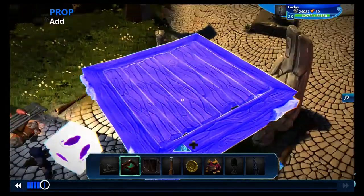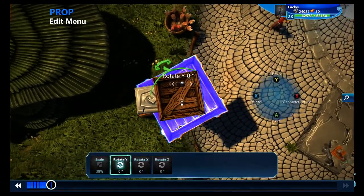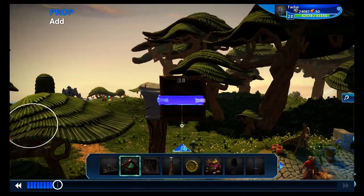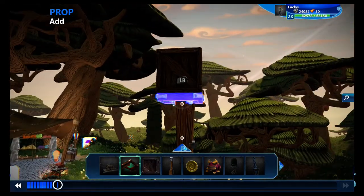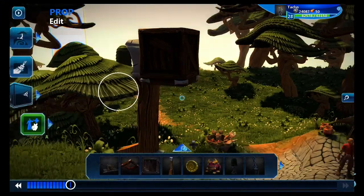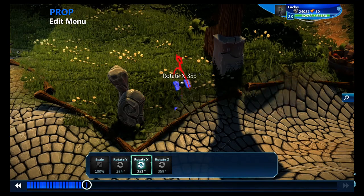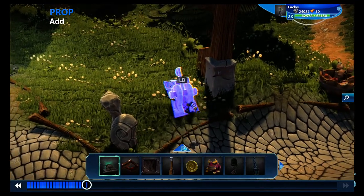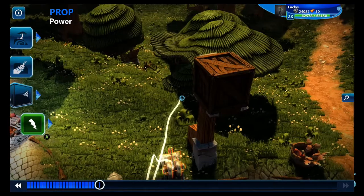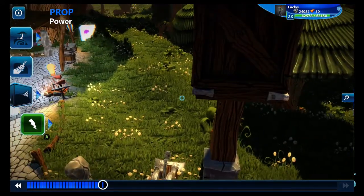Next, we're going to grab a trapdoor, scale it down a ways, rotate it — that looks about right — and place it directly underneath the chest. Now we're going to go into the brain of this trapdoor and delete everything. We'll get back to the trapdoor in a minute. Finally, we're going to grab a lever, which you should have because I think this is a freebie. Place it, and we need to grab the power tool, which is under the props menu. We'll grab the power tool, select the lever, and select the trapdoor. That way, when the lever is turned, the trapdoor opens.